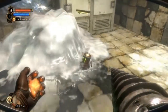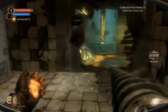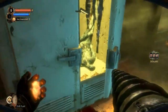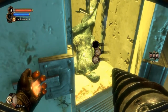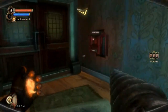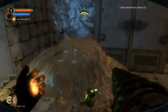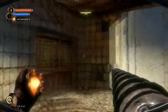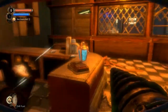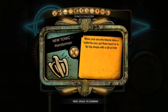It's icy. I've got enough trap rivets because I just bought a load from the machine. That's not wonderful — I just found a dead body in the fridge. I need to electrocute it to reactivate it. Anything else here? Hello. Your security friends take a bullet for you — put them back into tip-top shape with a bit of Eve.